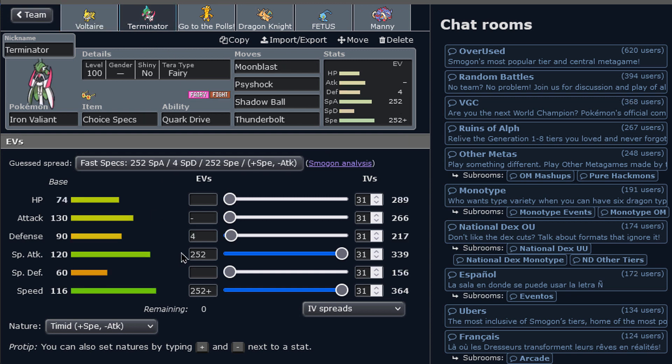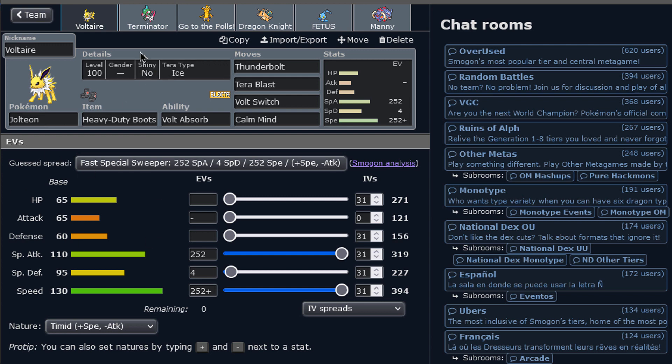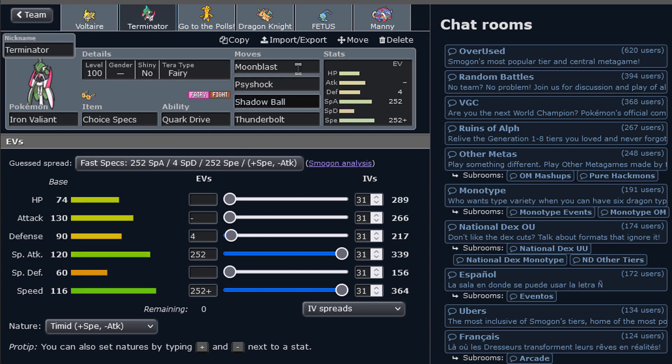Specs Terminator Iron Valiant is its first companion. It's good — does a lot of damage to the whole tier with all this coverage. And it's good to weaken the things that Jolteon will struggle with, like Great Tusk, like Landros, etc. So very nice.